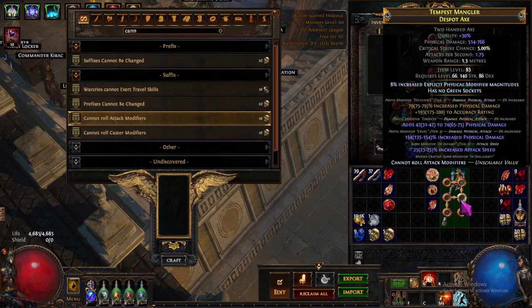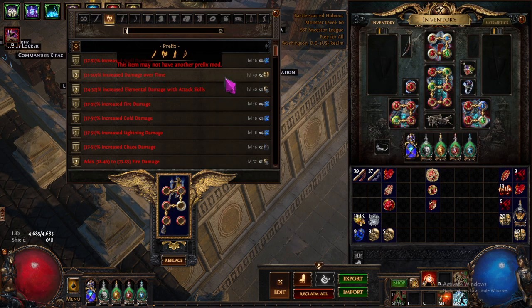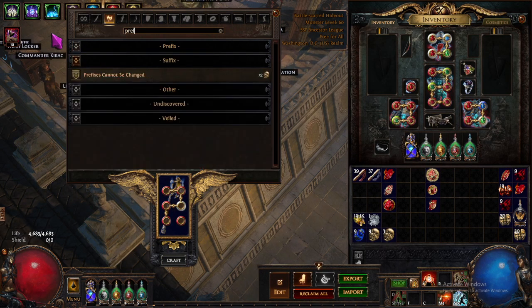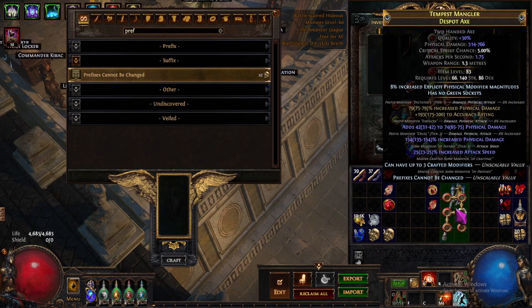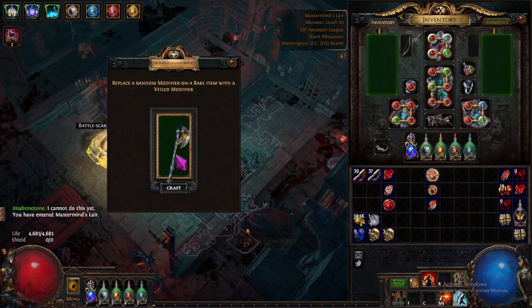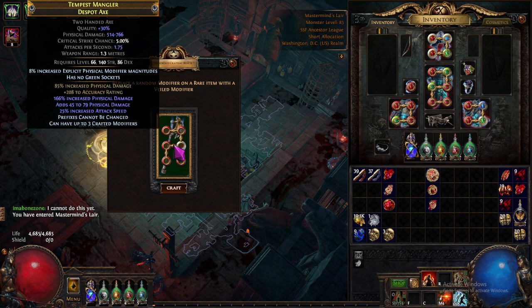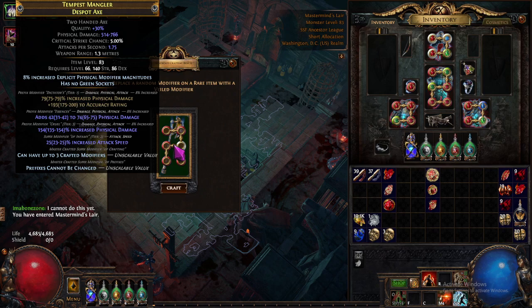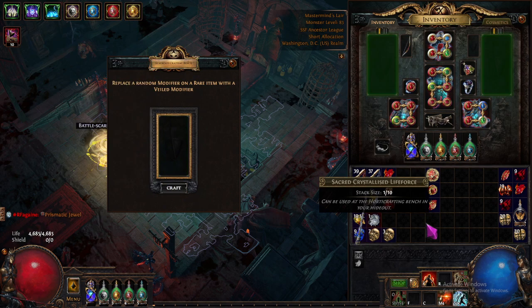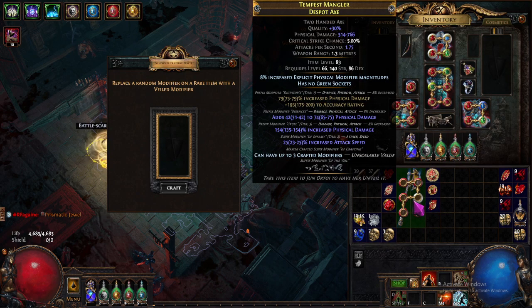Now we have the attack speed, double fizz, and now three crafted modifiers: prefixes cannot be changed. Hoping to not remove the attack speed here on this Aisling. All right, here we go — please — oh all right, good, we kept the attack speed. That is good.